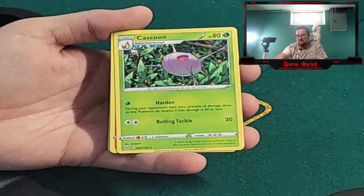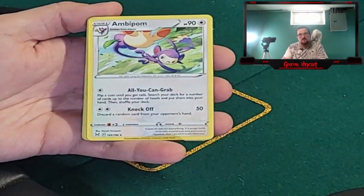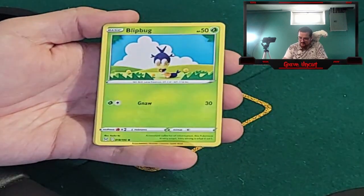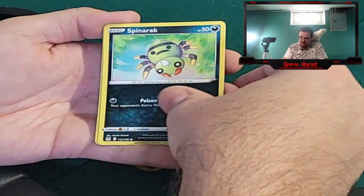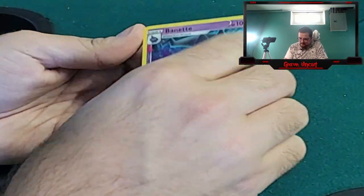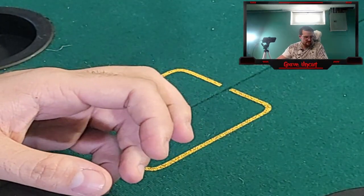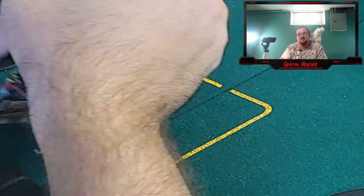We got Lightning Energy, Cascoon, Lampent, Ambipom, Porygon, Inkay, Blipbug, Finneon, Spinarak, reverse Seedra, and a Binacle. Oreo has officially fallen asleep on the table. My card guardian is asleep on the table.